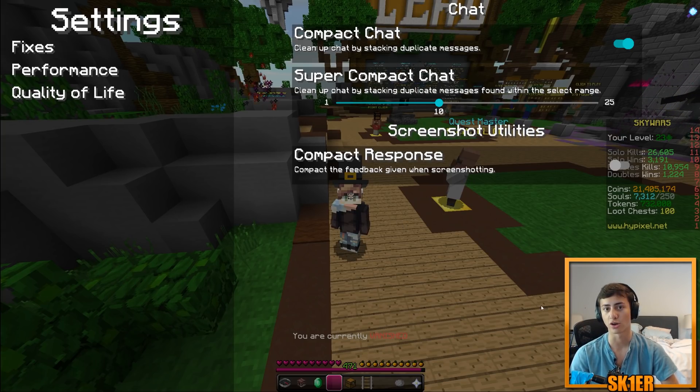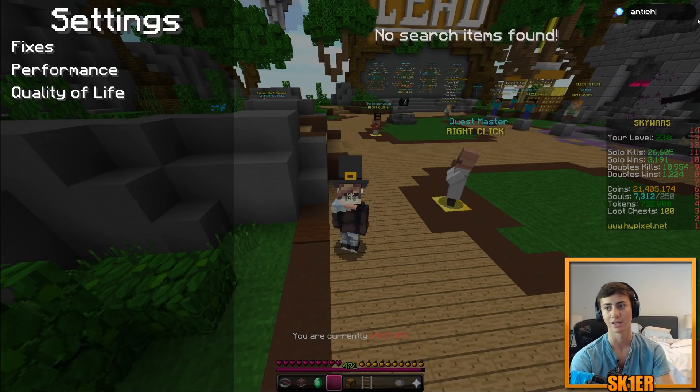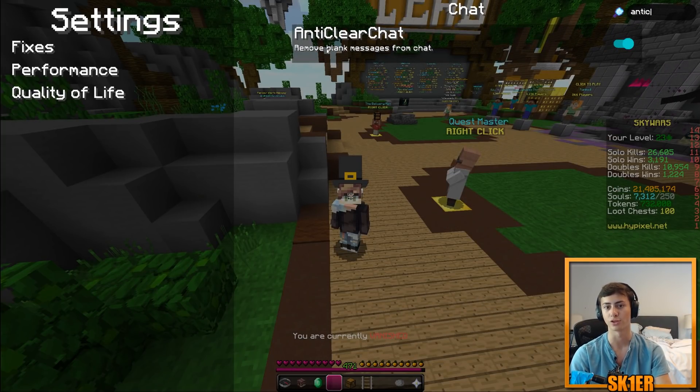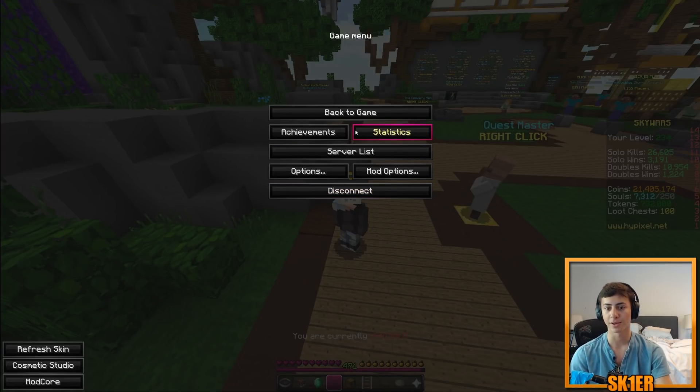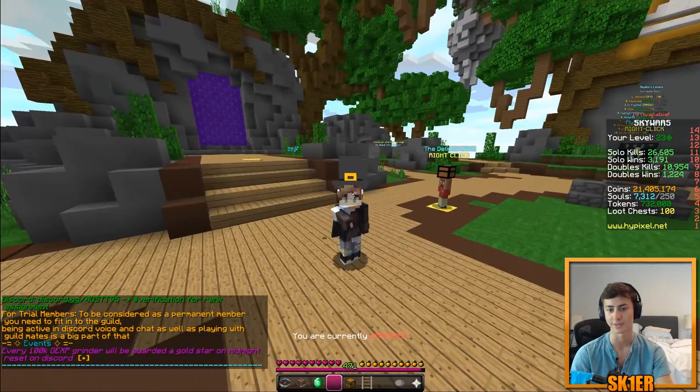We've added an option to ignore tall grass and flowers in third person, so your camera doesn't zoom right against your face when you touch tall grass. We've added anti-clear chat, which removes all blank messages from chat. We've also replaced the 'Open to LAN' button with a server list button, so clicking it takes you back to the server list — I just rejoined Hypixel.